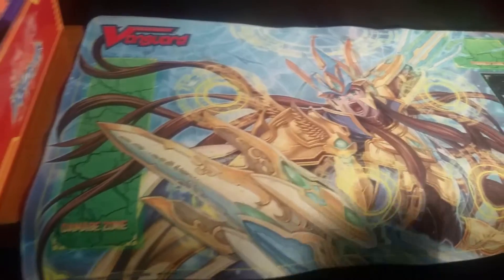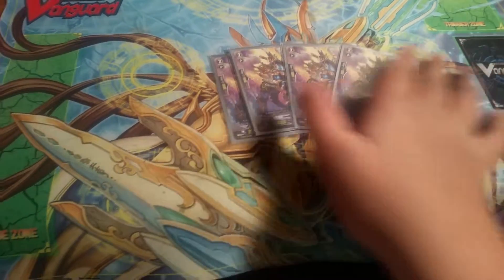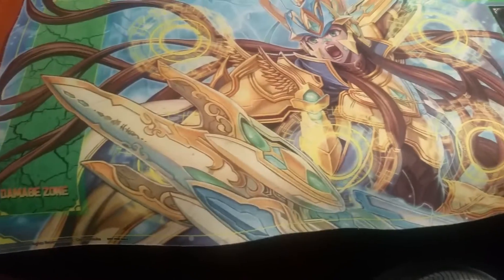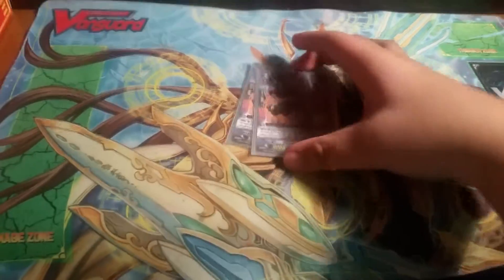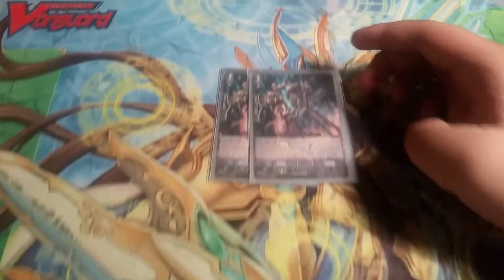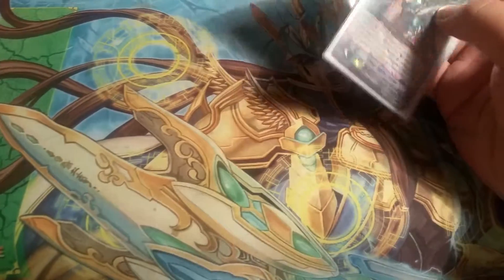For Grade 2s, I run 4 Vanilla. I then run 2 of the Legion's mates — the Silent Tom, Soul Blast 2. I only run 2 now. And then 2 Steam Fighter Amber, Counter Blast 1. On this unit attacks, if it's boosted...